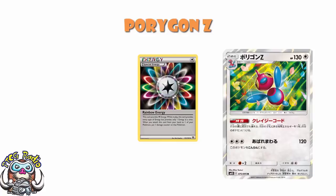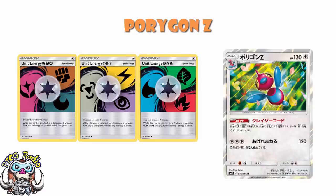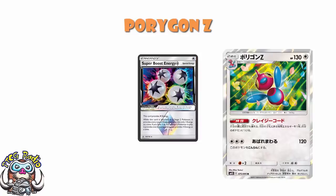Then of course we've got the different Unit Energies. There are three of them, and between the three of them they will cover any type — and you don't have to accept a damage counter in order to play them. Which means you can now play a couple of different types covered by the same Unit Energy. Or if you're playing Stage 2s, you've got Super Boost Energy, which is four of any energy when attached to a Stage 2 with two other Stage 2s in play. But it's also just any energy when attached to a Stage 2 if you've only got one Stage 2 in play. And that's how we end up with such a ridiculously good card.